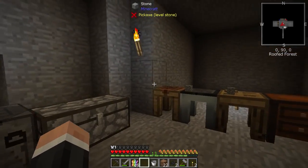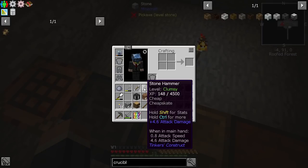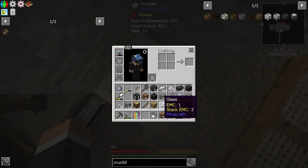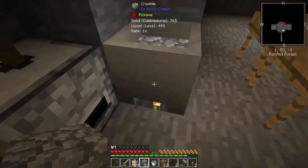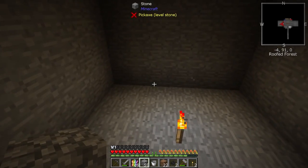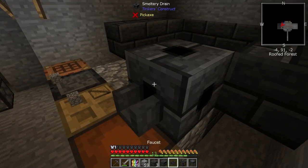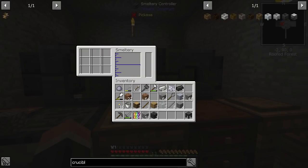I need to make a little smeltery. I made the worst stone hammer — it takes like three uses and it dies but it was just enough. I'm going to build the smeltery now. Three at the bottom, then all along there. I tend to put the drain on the side so we can use two faucets. Smeltery controller always goes in the middle, then a tank — and that's it!